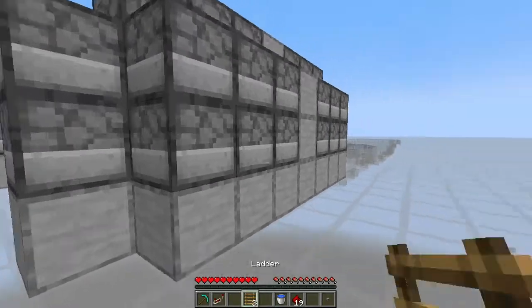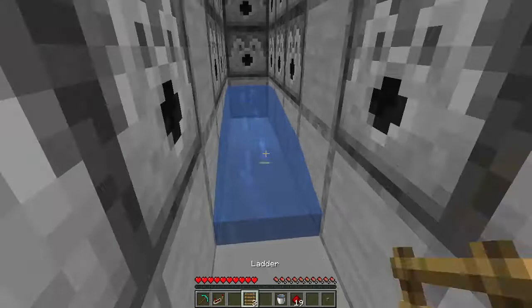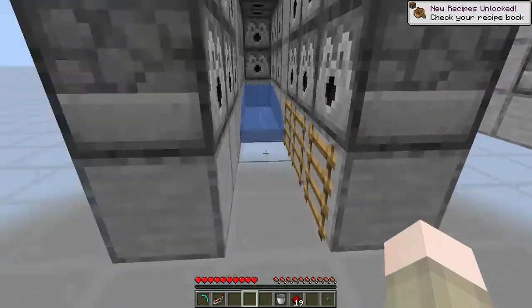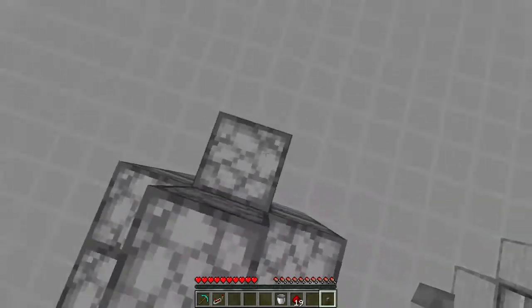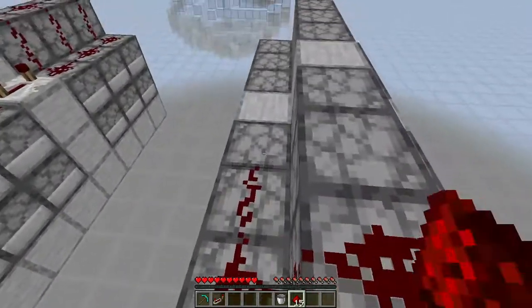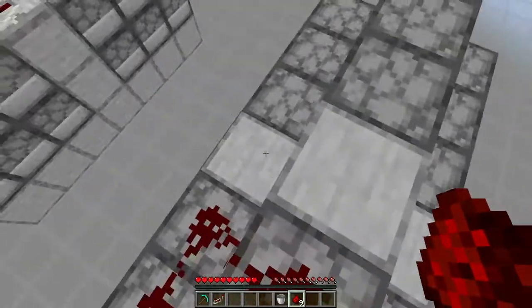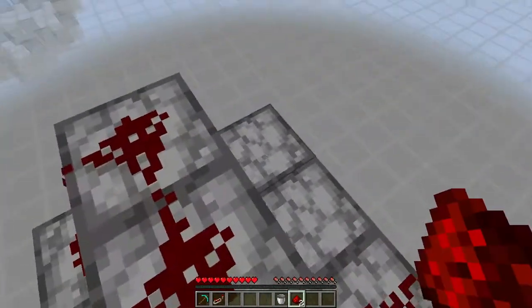Alright, and now we place the ladders and water. Water in the far back, and then three ladders underneath these three dispensers. It doesn't matter what side they're on, they just have to be there. Now, on the far back of the cannon, place a button right there. Then place redstone dust on top of the dispensers. Don't place redstone dust on the solid blocks, only on the dispensers — that's crucial, otherwise it could blow it up.